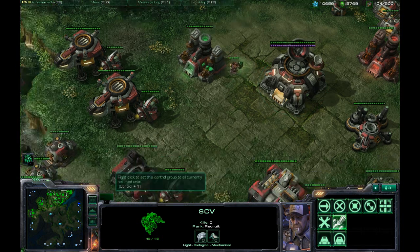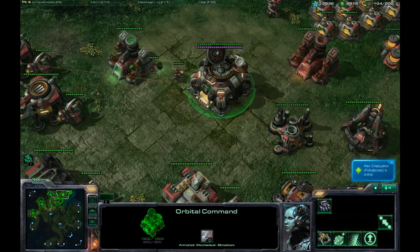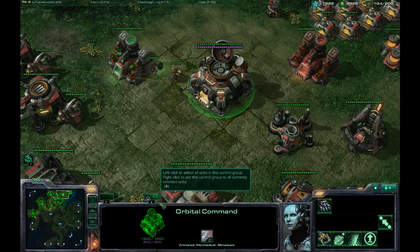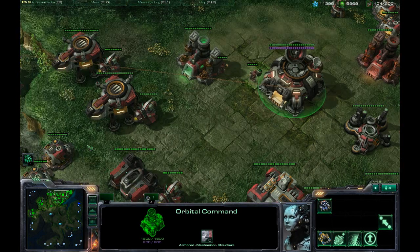So I'm going to show you one of the things I like to do. As a Terran player, I like to set all of my command centers to control group 4. To do that, I'm going to hit Control, highlight one of my command centers and hit Control and then 4. And as you can see right down here, it automatically places it into a control group.